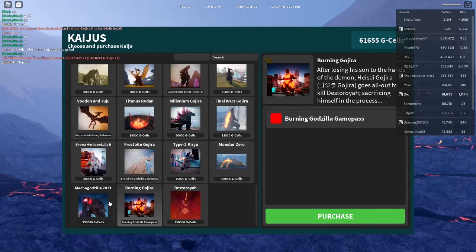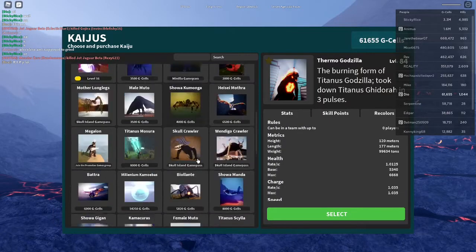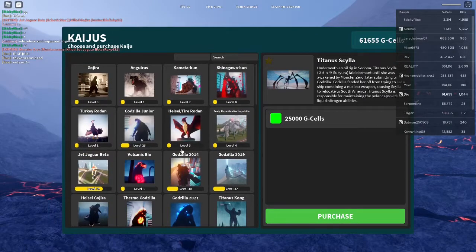Not Mechagodzilla — well, you can — but Burning Gojira, Thermo, Skyla, and all the Godzillas. Or you can still use Jet.